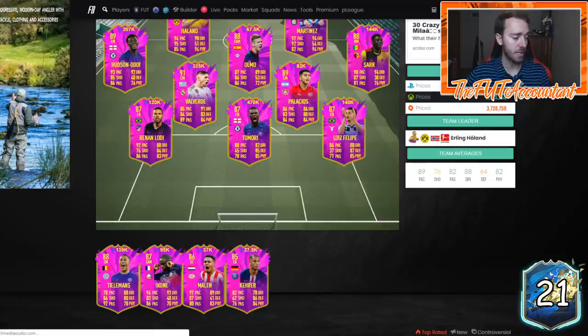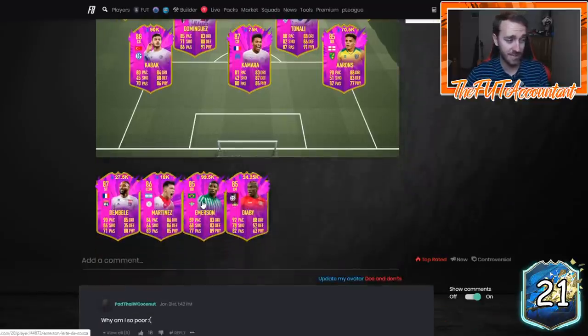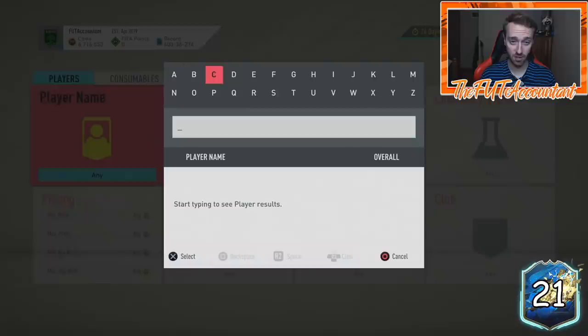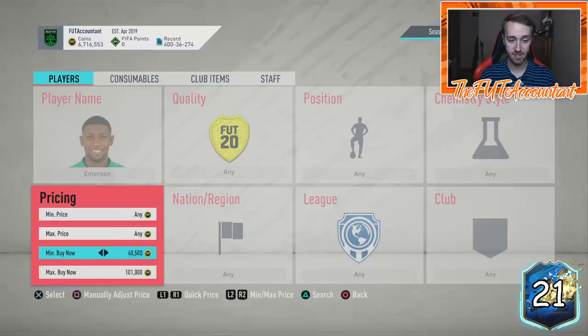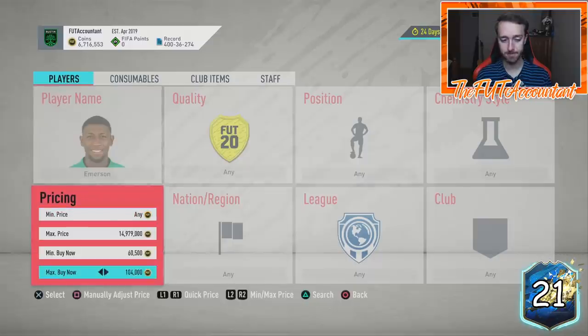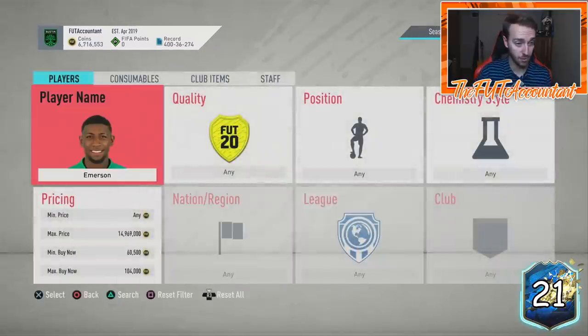As we get closer to Thursday, people start thinking about link investments to new cards. A lot of people are talking about Valverde, a lot are talking about the Joao Felix FFS card — 900k striker, this guy was 850 earlier today. Emerson is at 99k. I'm going to be fully honest — I have like 20 Emersons on my transfer list, all bought for around 100,000 coins, because I think this guy is going to do very well as a mid-tier budget right back investment.